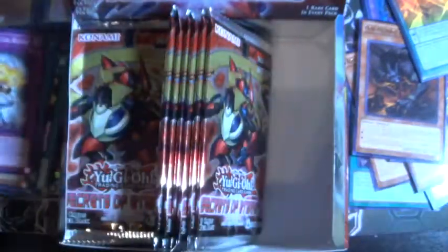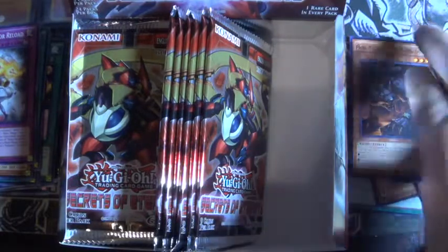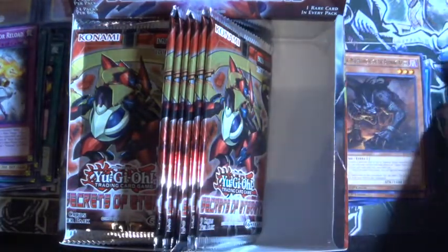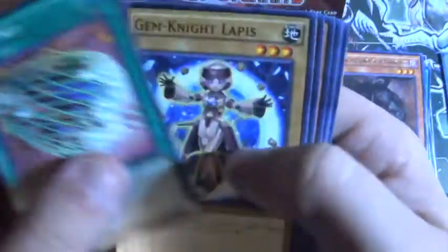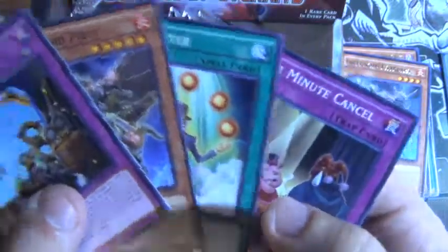Blaze Slider and then the rest of the commons. I'm going to put my holos just a little bit to the right of the rares. I forgot Extra Knight was in here — Extra Knight is actually an interesting card. Gem Knight, and then Infernoid Patrulli. That's all of them, and then the rest of the commons.